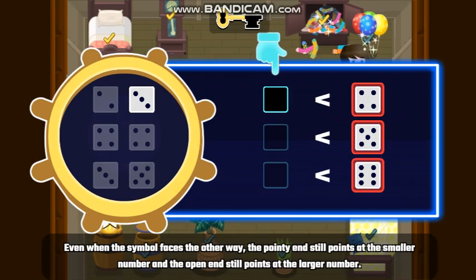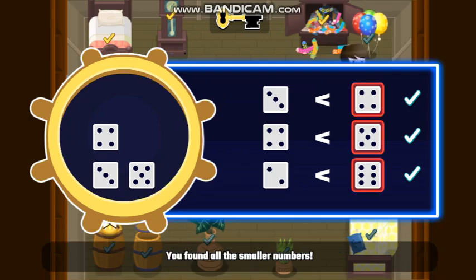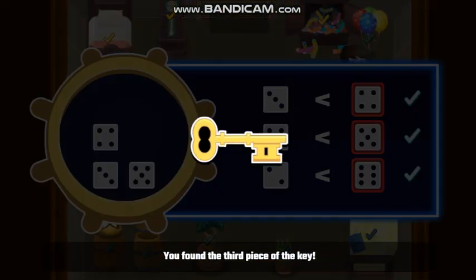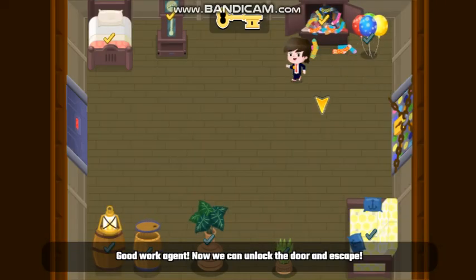Even when the symbol faces the other way, the pointy end still points... Good work, Agent! Just like last time, count the dots and find all the smaller numbers. You found the third piece of the key. Good work, Agent! Now we can unlock the door and escape!